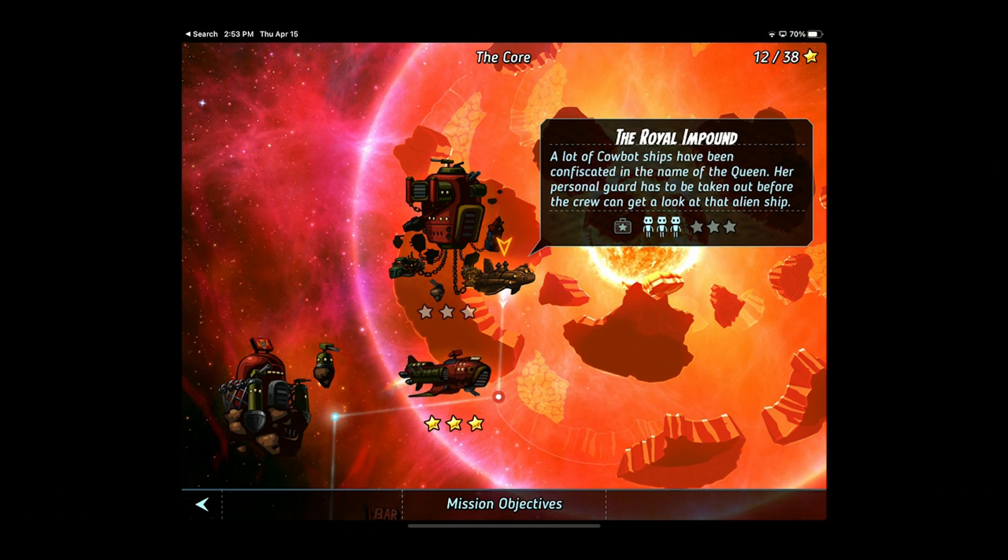Welcome back to SteamWorld Heist on iOS, dear viewer. Today we're going to the Royal Impound. A lot of Cowbot ships have been confiscated in the name of the Queen. Her personal guard has to be taken out before the crew can get a look at that alien ship.